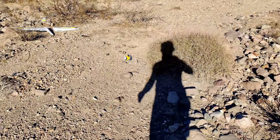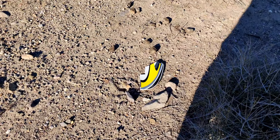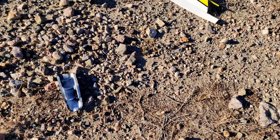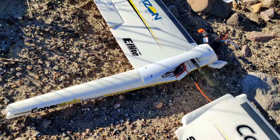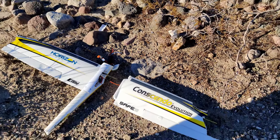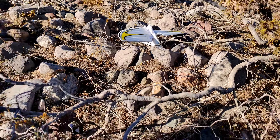Alright guys, let's see what we got here. Plane shattered in a million pieces. I guess that's a wing tip... canopy... control surfaces coming out the tail. I don't know if it's salvageable. Let's see if we can find the battery — the tail's way back there in the bushes.